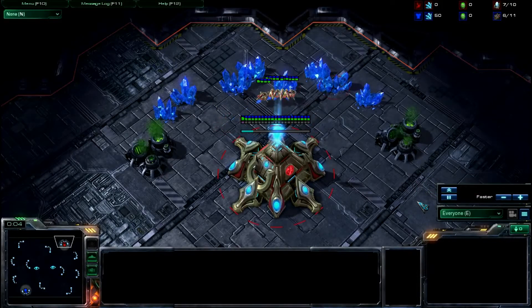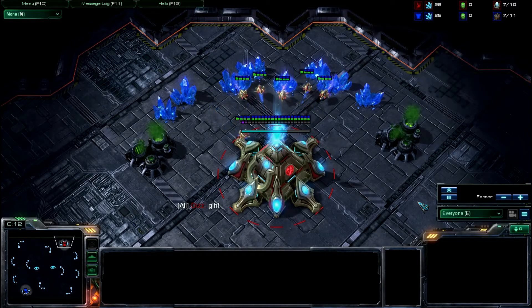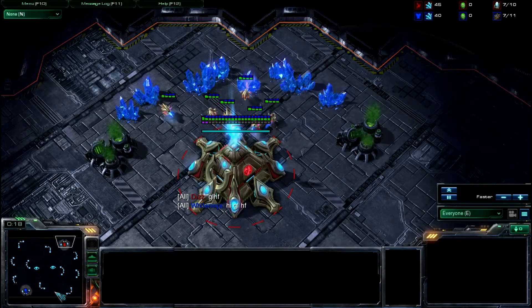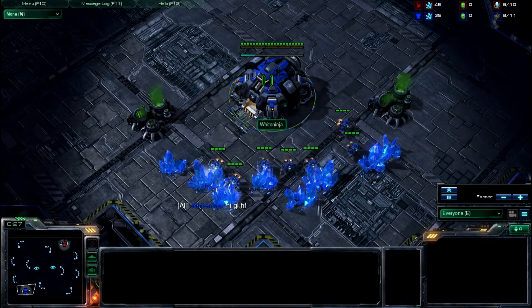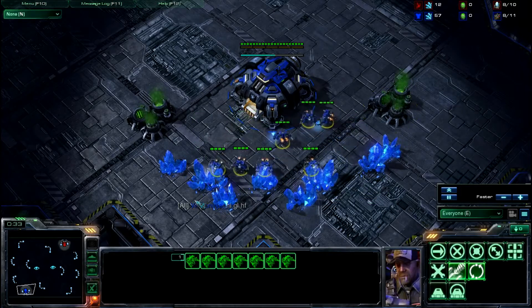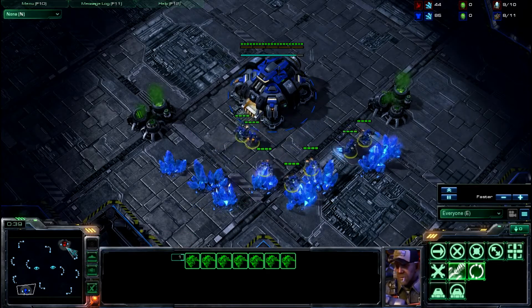Hello, this is BroBot and Don Wacho bringing you another cast of a PVT. In the top right we've got a red Protoss named Diz, and in the bottom left we've got the blue Terran White Ninja. You think this is the Great White Ninja? It could be the Great White Ninja, the Great White Hope, could be any of them. Rest in peace, Chris Farley. What a great movie.